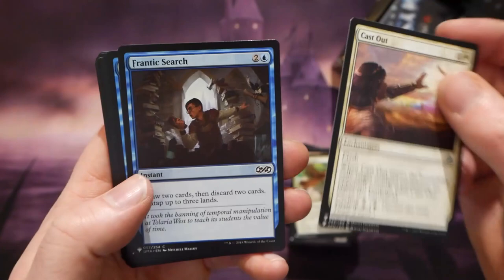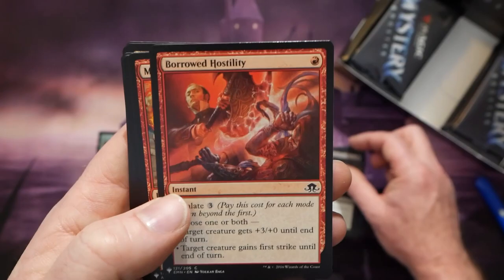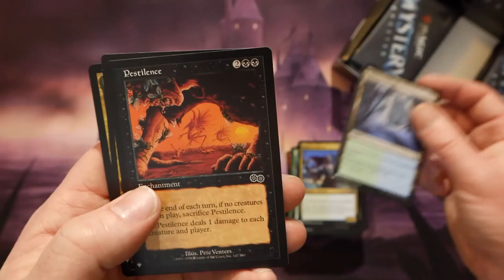Eyes in the Skies. Cast Out — that's pretty sweet, we could use more of those in Pioneer for sure. One nice thing about this set is that we're going to have a bunch of reprints injected back into Pioneer. They've got to find ways to get more cards reprinted into Pioneer — it's such a popular format, definitely the biggest constructed format in live paper Magic right now.